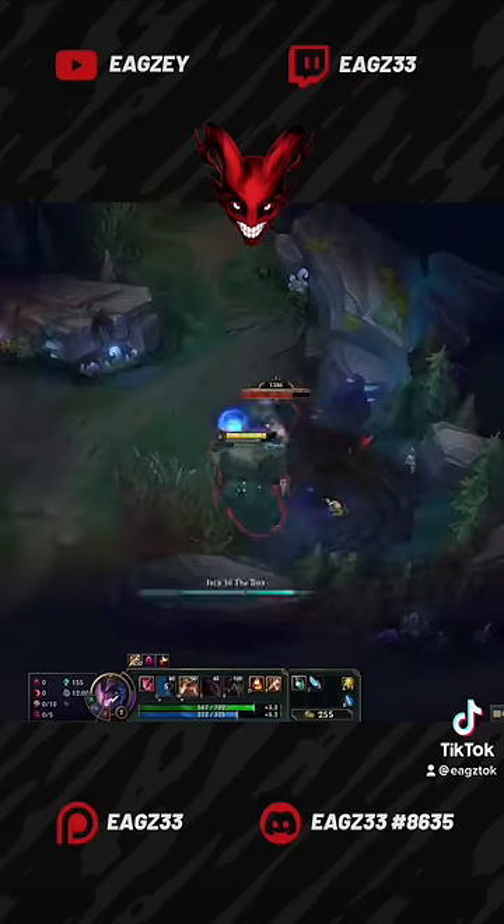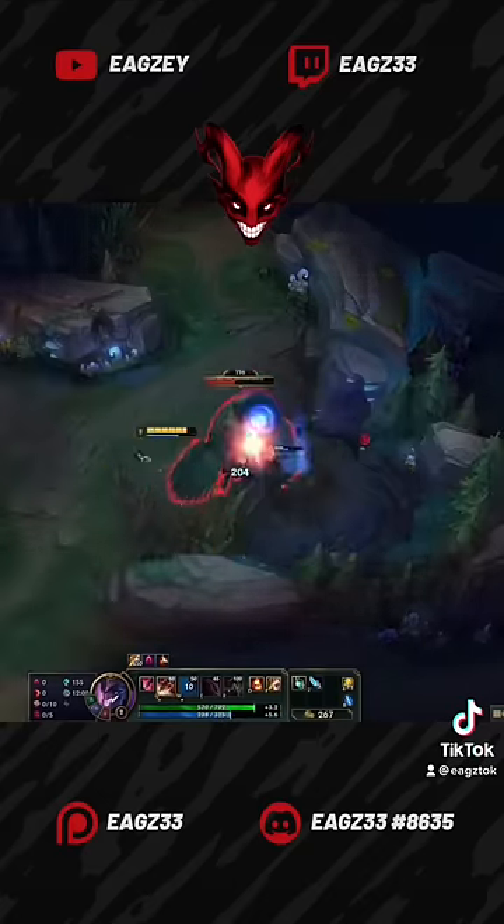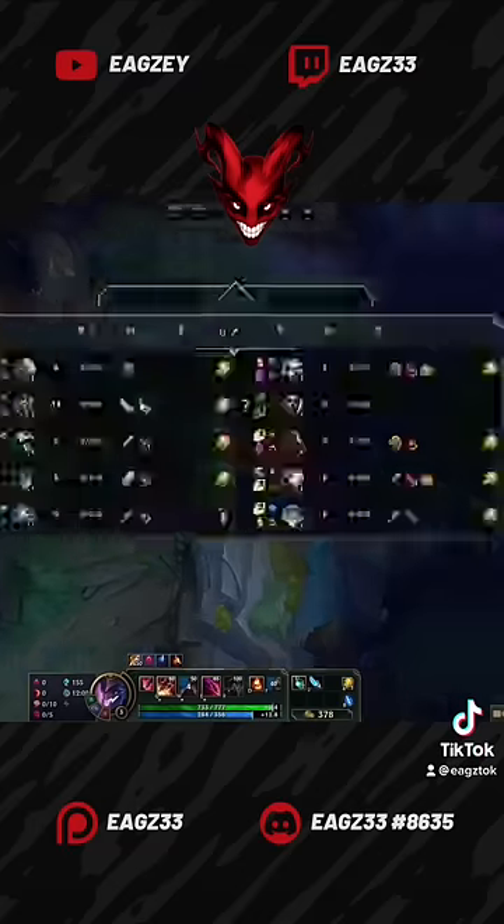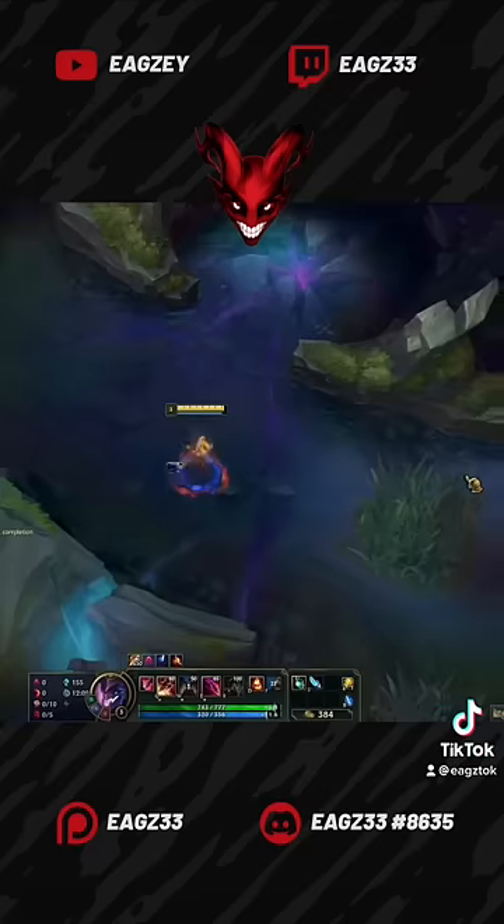Then clear your blue buff, backstabbing as much as possible. In this game, I managed to hit level 3 at the 2:17 mark, which gives me at least 10 seconds of free time to do whatever I want because the enemy jungler will still be clearing.